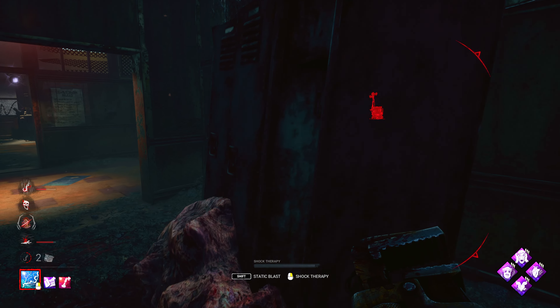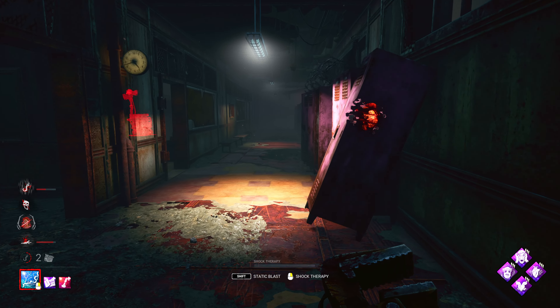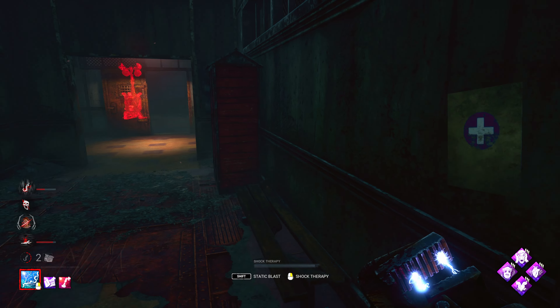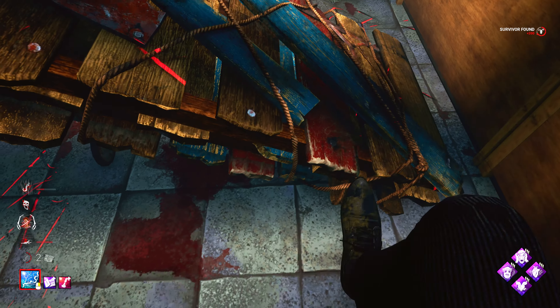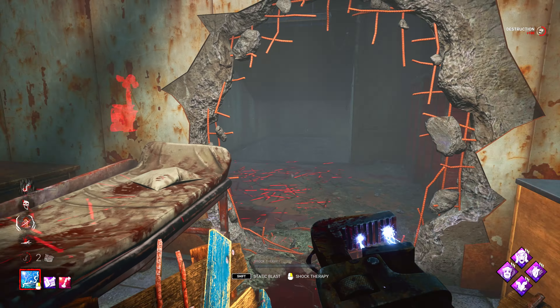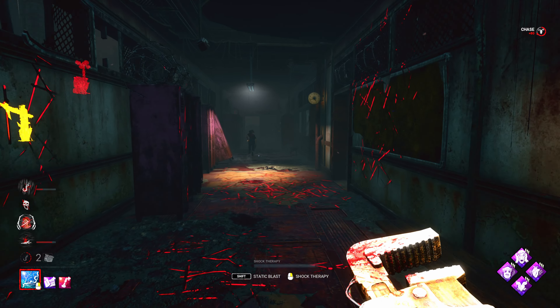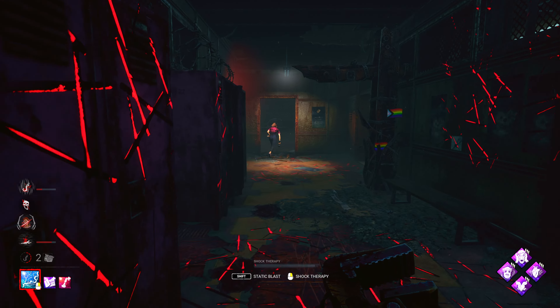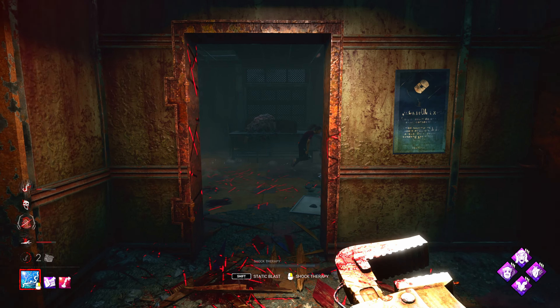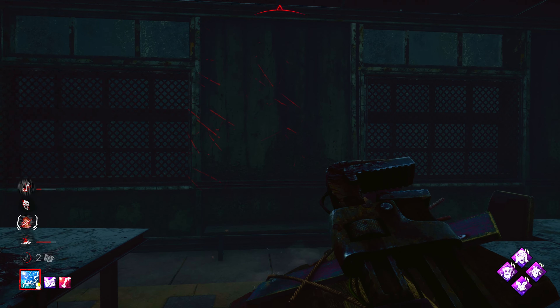Nancy's probably trying to heal Mikayla. She's unable to, though, because the skill checks are too hard. She's here, pre-dropping. Definitely the smart play by her. This should be GG unless Mikayla has some options. The strong pallet in that room is gone. There's nothing back here — this is the weak one, so we just go ahead and break it.